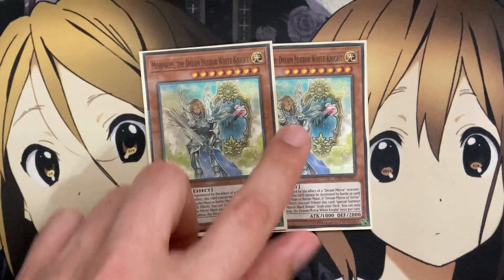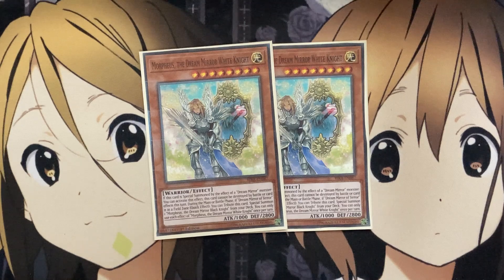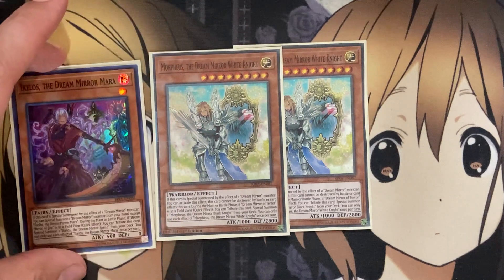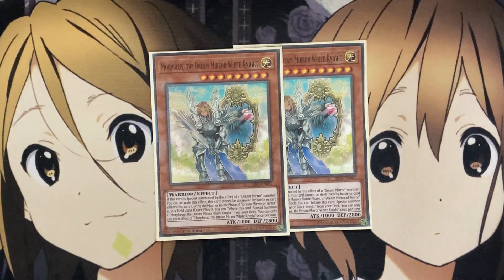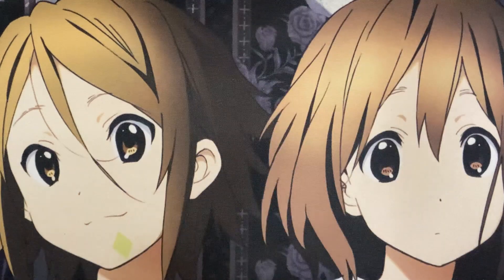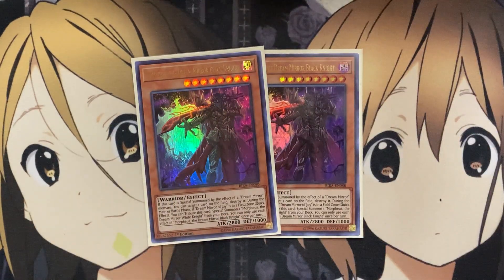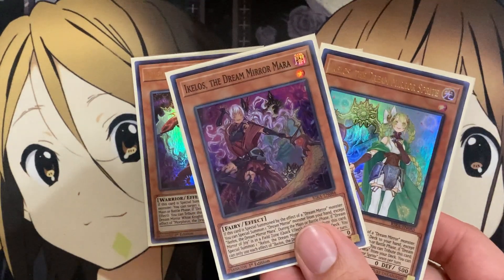For the higher level monsters, I also run two Morpheus, the Dream Mirror White Knight. If this card is special summoned by the effect of a Dream Mirror monster, this card cannot be destroyed by battle or card effects this turn. During the main phase or battle phase, if Dream Mirror of Terror is in the field zone, you can tribute this card to special summon one Morpheus, the Dream Mirror Black Knight from your deck. I'm only running two copies of each because if you open them in your hand, they can be a dead draw compared to the level one options.